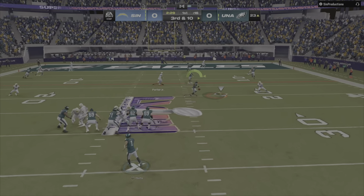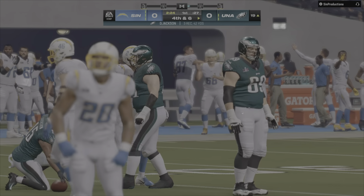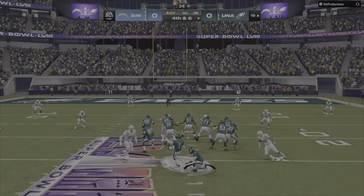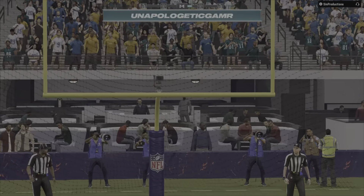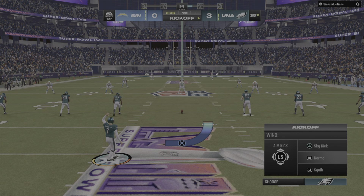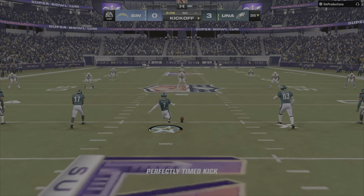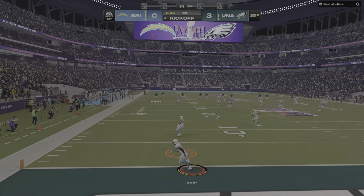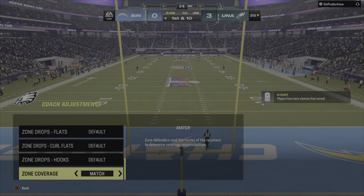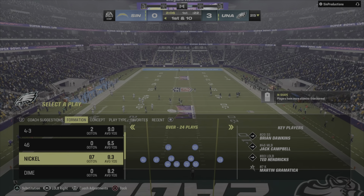Here's Hurts to throw — it's caught by Jackson and they get him down well short of the first, only to about the 19. The kick knocks it to the goal post and the Eagles take a 3-0 lead. They came out aggressive on the opening series — didn't run the ball once, all passing — but it gives them the three-nothing lead and three points from a stalled drive is still a win.